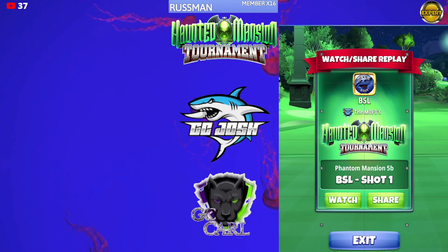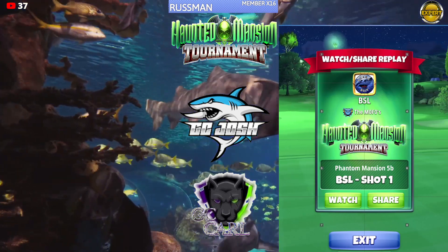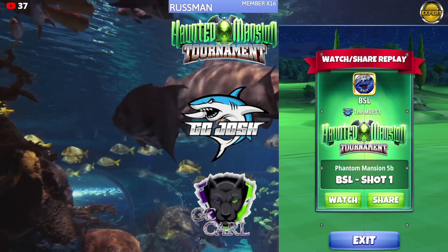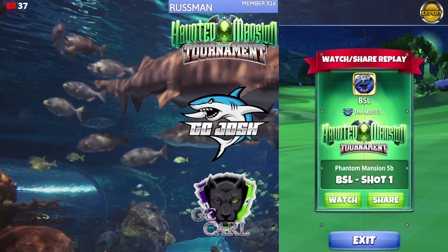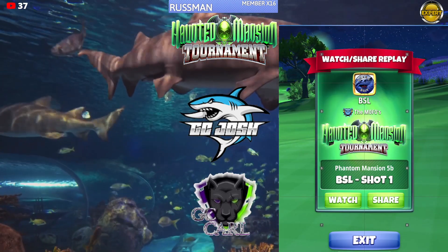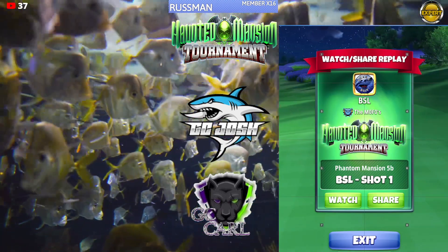Welcome back to the Haunted Mansion Tournament Expert Division qualifying round, hole number 6. We're going to be sending a Kingmaker or Kingslayer type ball down to a Sniper bounce-up shot. I recommend using a Wind 4 Kingslayer Centurion type ball.